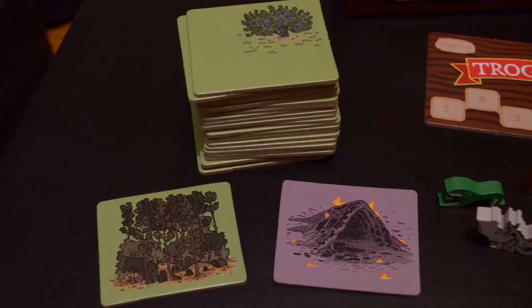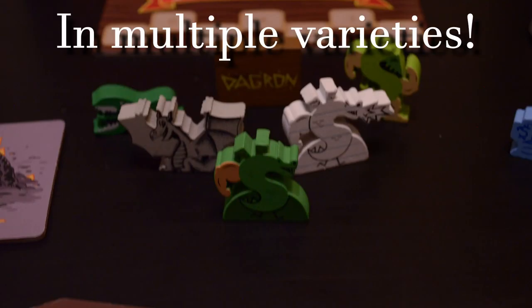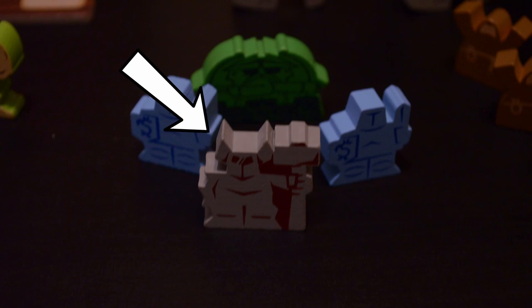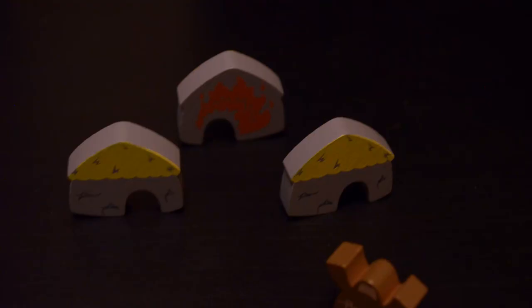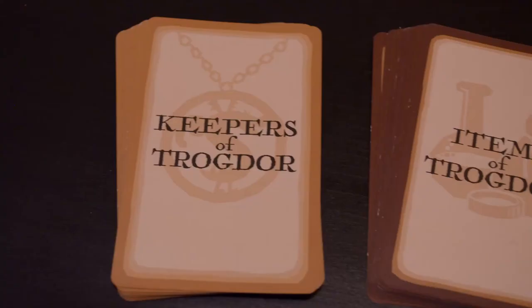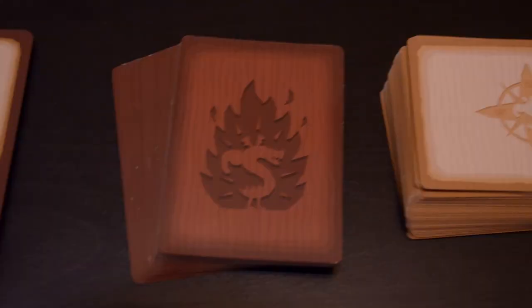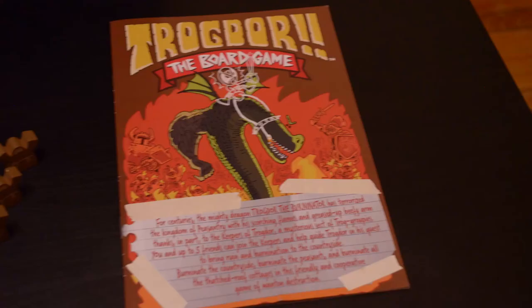In the box you'll find 25 double-sided countryside tiles, one Trog meter, wooden meeples for Trogdor, the Trog hammer, two knights, one multi-directional archer, seven peasants, one flame helmet, and three double-sided thatch-roof cottages, four decks of cards — the Keepers of Trogdor, the Items of Trogdor, the action cards, and the movement cards — one void card, and one rulebook.